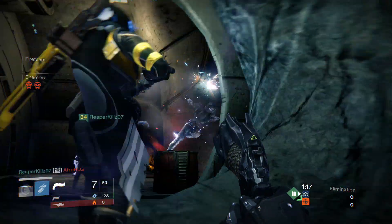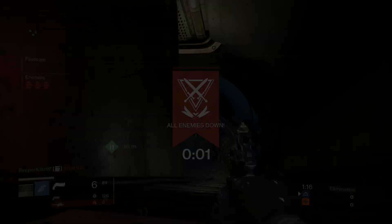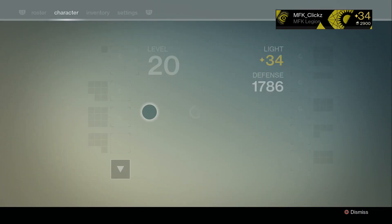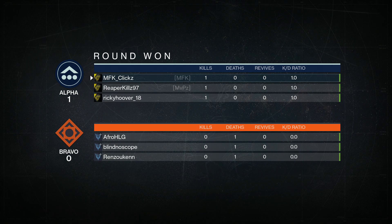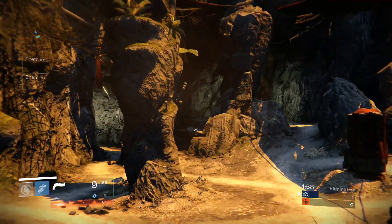Before you start up your game, just go ahead and equip the Vestian Dynasty into your secondary weapon slot. Play through your entire first round, and then once it pops up with the round over, showing the score and the in-between match loading screen, you want to pause the game and switch over to whatever weapon you want the ammo on — whether it's a sniper rifle, shotgun, fusion rifle, whatever your secondary happens to be. Switch to that during the loading screen and you're gonna spawn with max ammo for that special weapon.